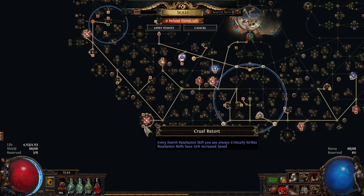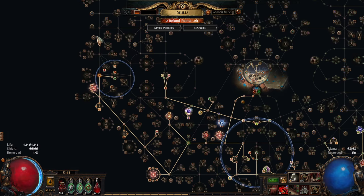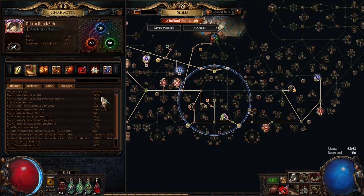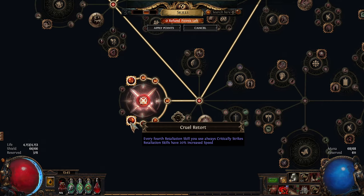I added this and I'm testing it overall. Since I dropped Resolute Technique, even with a low crit chance of 5% — because I haven't invested in crit at all — there is this node that says every fourth retaliation skill use will always critically strike. I don't know if this counts individual uses or each skill has its own counter.